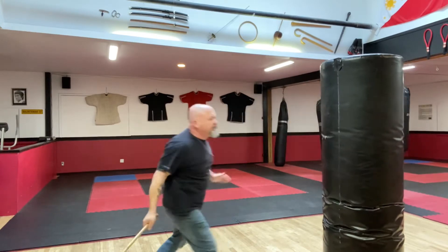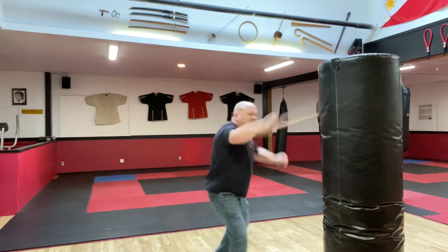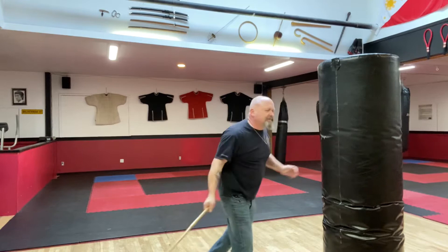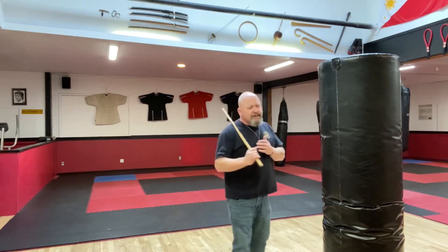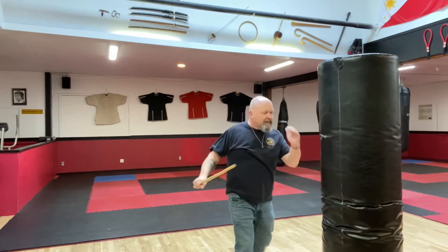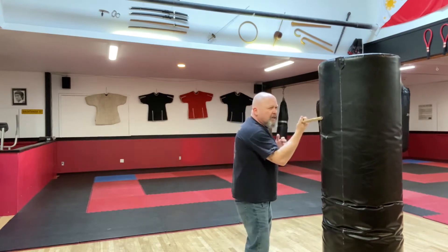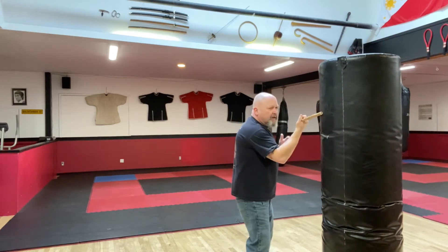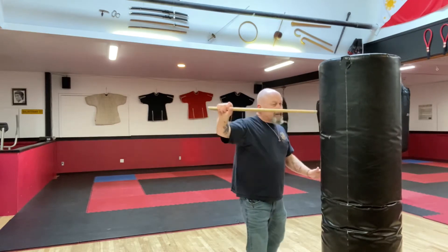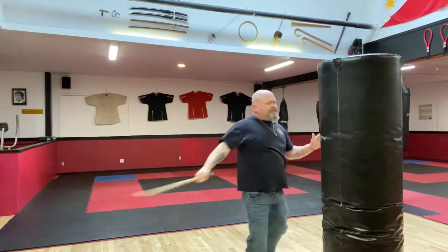I'll come from the closed position, I'll come from open, I'll fake so it looks like I'm coming this way and then go around. Another thing I might do is work on close-range striking, just by being close to the bag. Come in here and work on my short power — touching, close-range stuff.